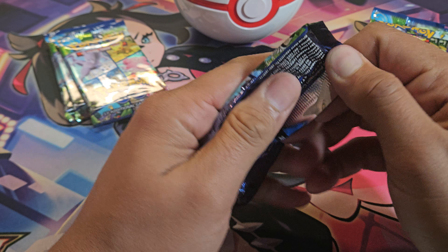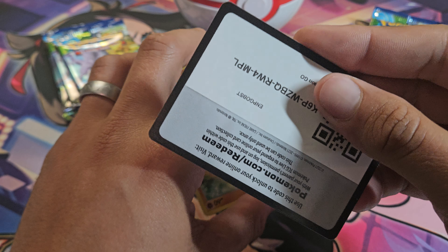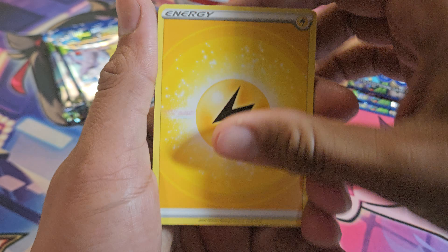Now let's get into it. My chase card for this is I do want that Radiant Blastoise. I already got the Radiant Charizard and Venusaur from this set, so I need that one.